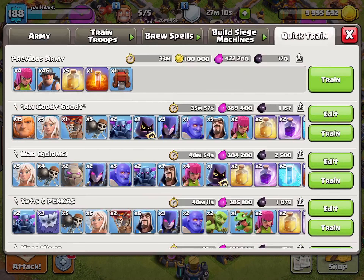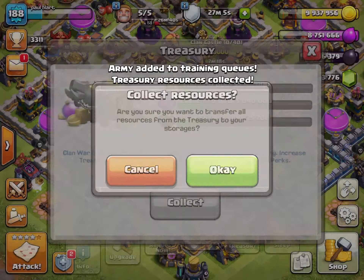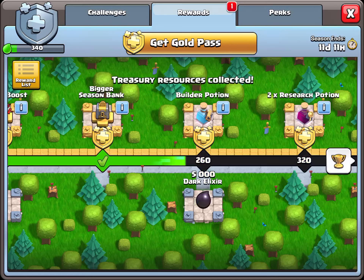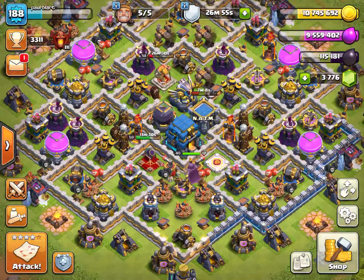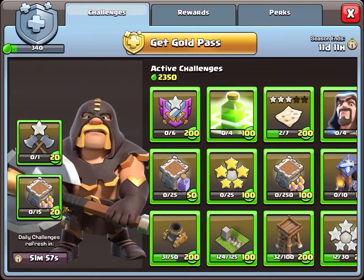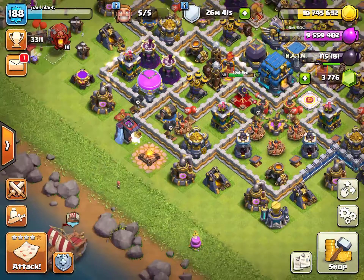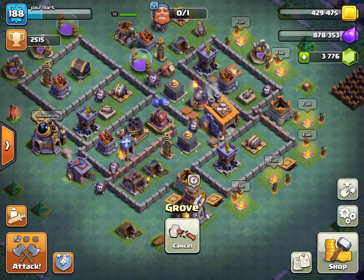Let's train another army up for later. Go ahead and collect all that loot — we have the Smart and Kind pass giving five thousand dark elixir, which will help get a little more on the king and queen upgrades. If I did get the pass itself I'd get some perks, but I don't really attack too much anymore in the game.